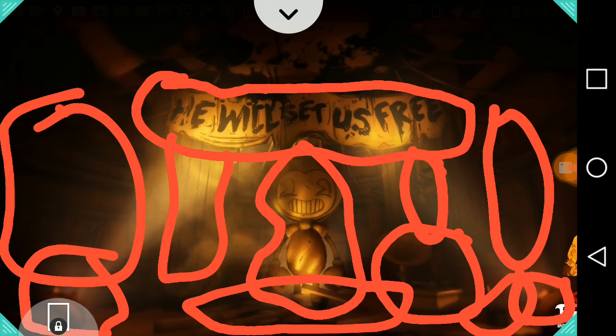So guys, these are what I found: machinery, the spotlights, ink pot, record player, machinery, 'he will set us free,' curtains, and a Bendy statue.